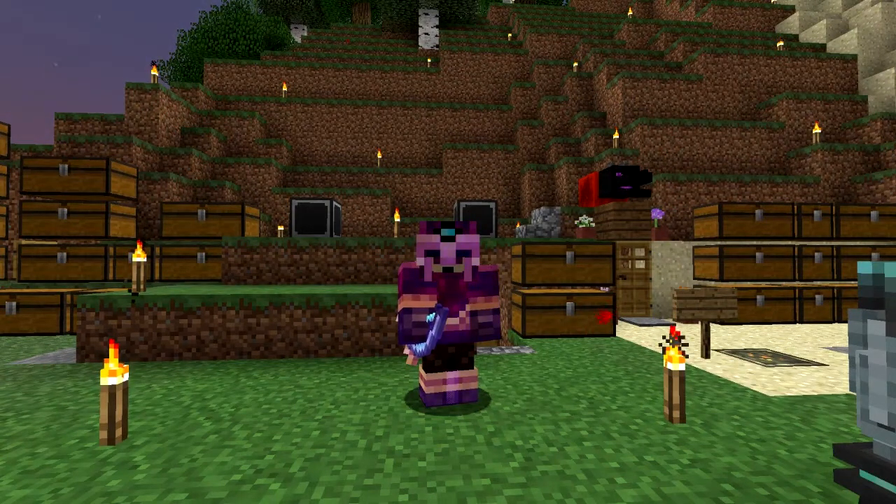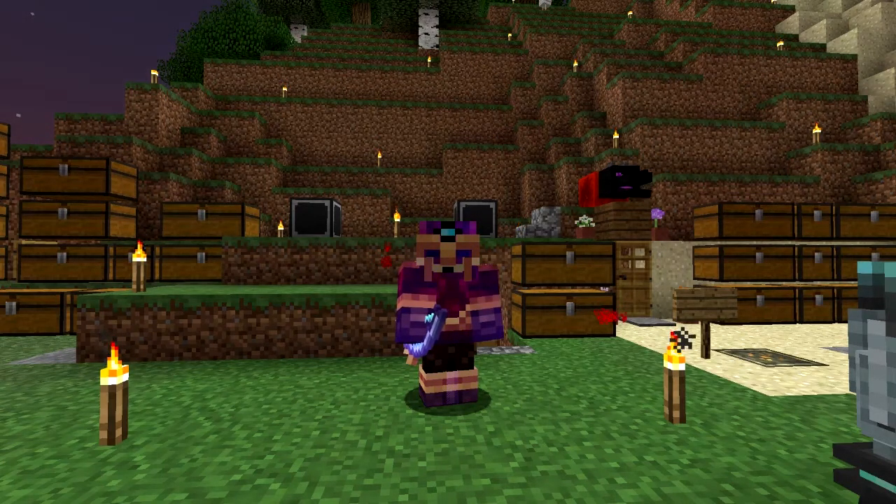Hello everybody and welcome once again to Surviving with Blood and Magic - Blood Arsenal part three. What I'd like to do today is three things: have a look at an altar add-on, see whether it's possible to do a tier six altar, and look at the sigil of sentience.